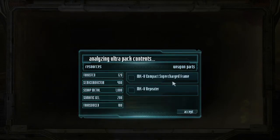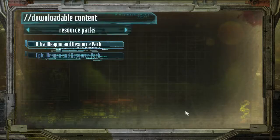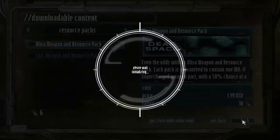I got a supercharged frame and a repeater. Look at the tungsten you get — 120 semiconductor, scrap metal, somatic and transducers. The compact supercharge is going to be good. The repeater, I don't know if it's going to be good for me — I don't think I use a repeater.